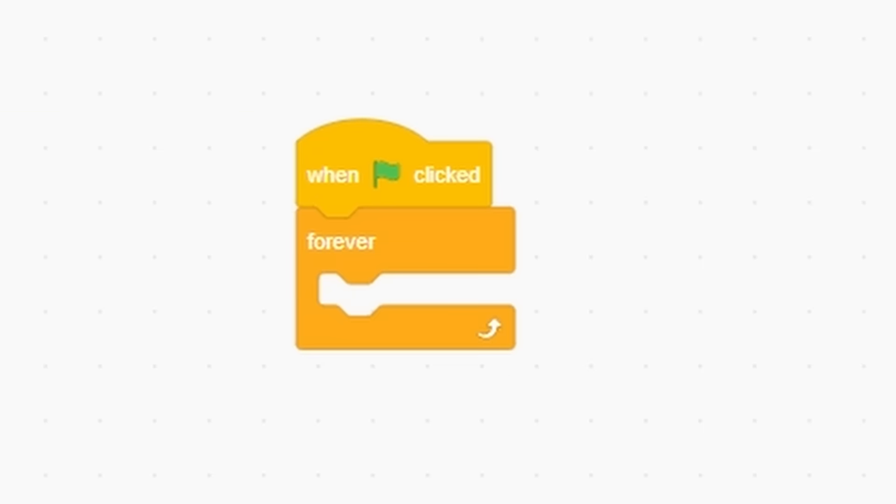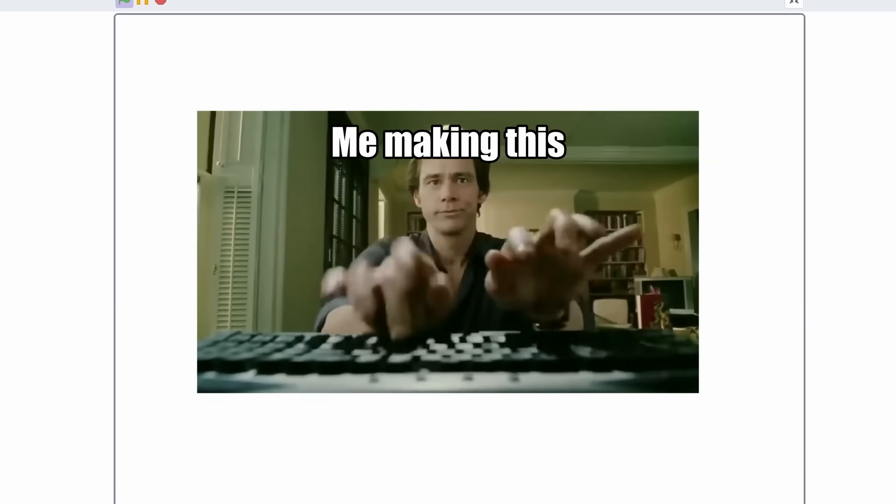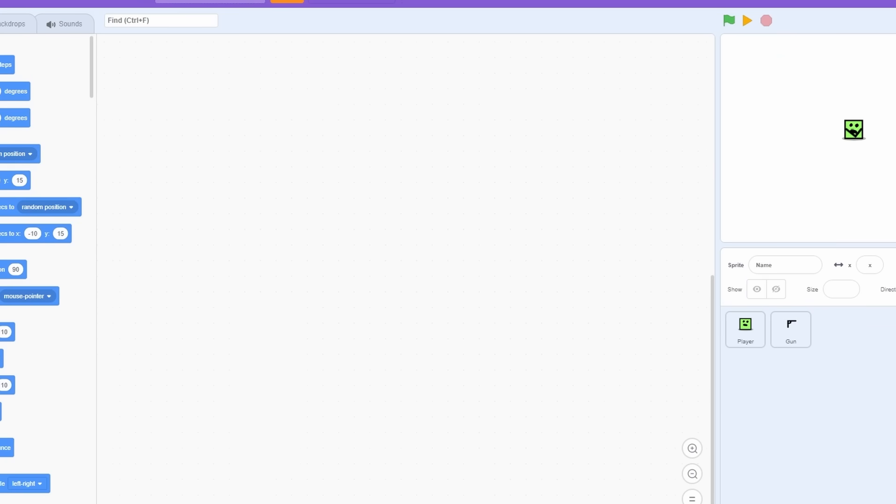Now I can code the gun script. When green flag clicked, forever go to player, point towards mouse pointer - that's pretty easy. Now we can see this guy has a gun on him at all times. Now let's make a very simple backdrop, because only noobs use a backdrop obviously.